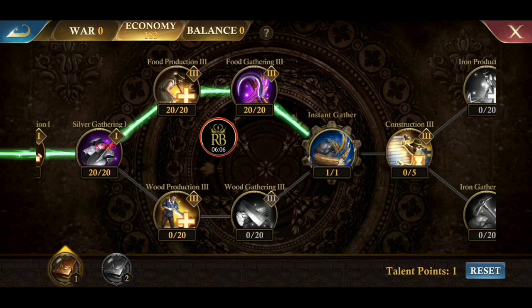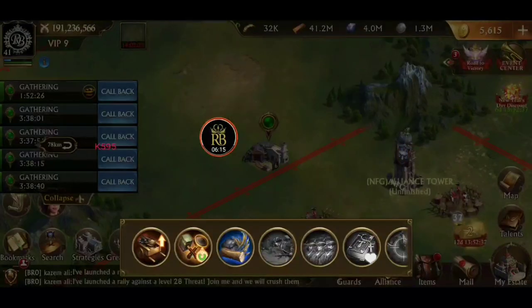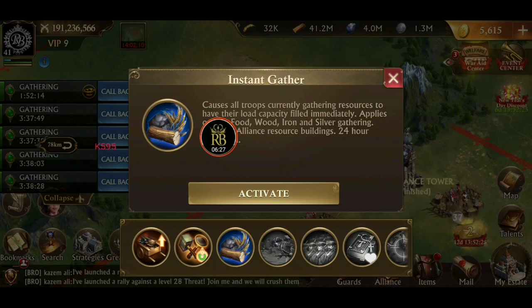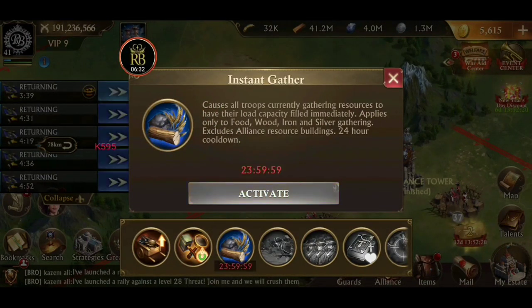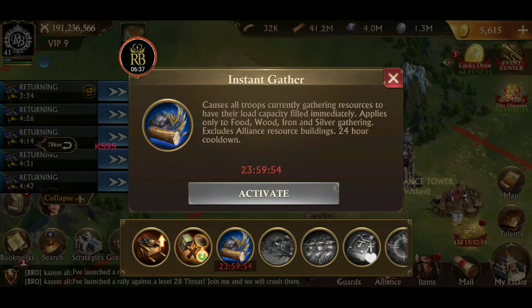I probably should have worked that out before I started the video, because that would have been really embarrassing if I didn't have enough. Now that we have Instant Gather, we're going to use this trick to gather all these resources at once — not necessarily for the resources, but for the holy water it's going to give us for gathering. So we're going to use our Instant Gather — there it is — activate, boom, done. It has a 23-hour cooldown.